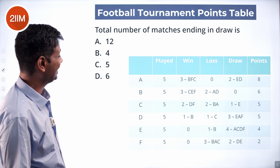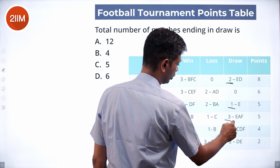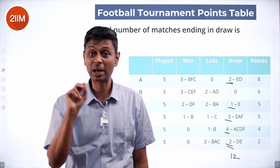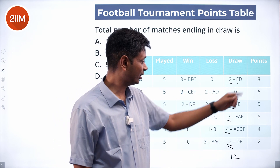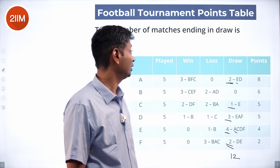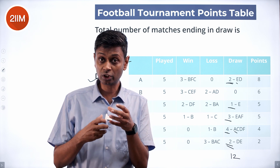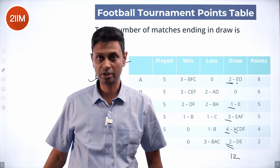Total number of matches ending in a draw: A drew 2 matches. Adding all draws — 2 plus 1 plus 3 plus 6 plus 10 plus 12. There are 12 draw entries total, but each drawn match gets counted twice. So 12 divided by 2 equals 6. Six matches were drawn.